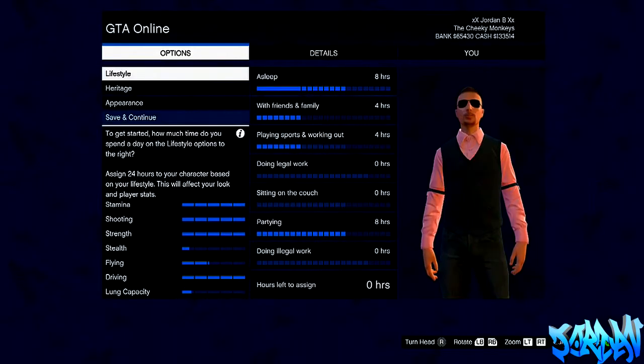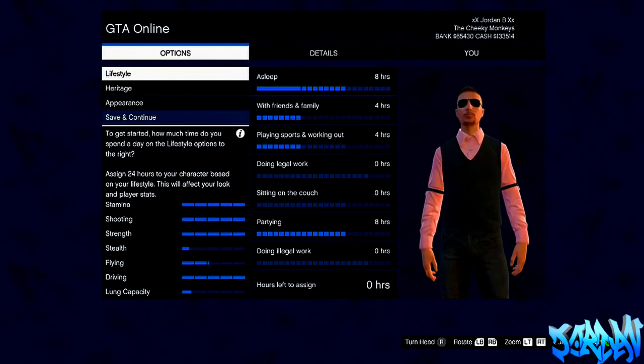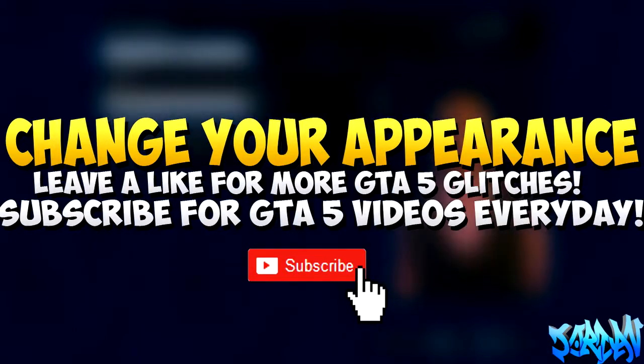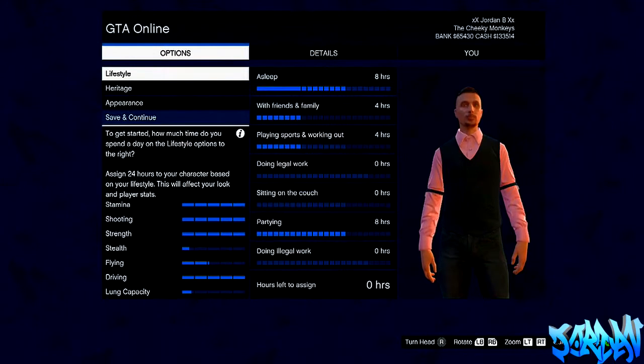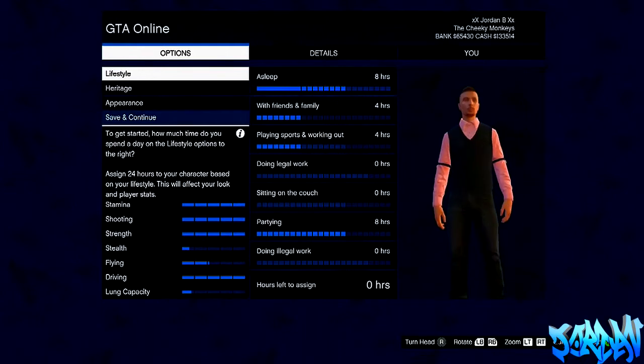This is an awesome brand new glitch found by a member over at the Reddit forum — I'll have a link in the description so you can go and check that out. But this was an awesome glitch and I thought I had to share this with you guys. As always, leave a like for more GTA 5 glitches, subscribe for videos every single day on my channel — GTA 5 glitches, tricks, tips, money methods, RP methods and so on. I hope you enjoyed this video — this was how to change your character's appearance on GTA 5 Online.